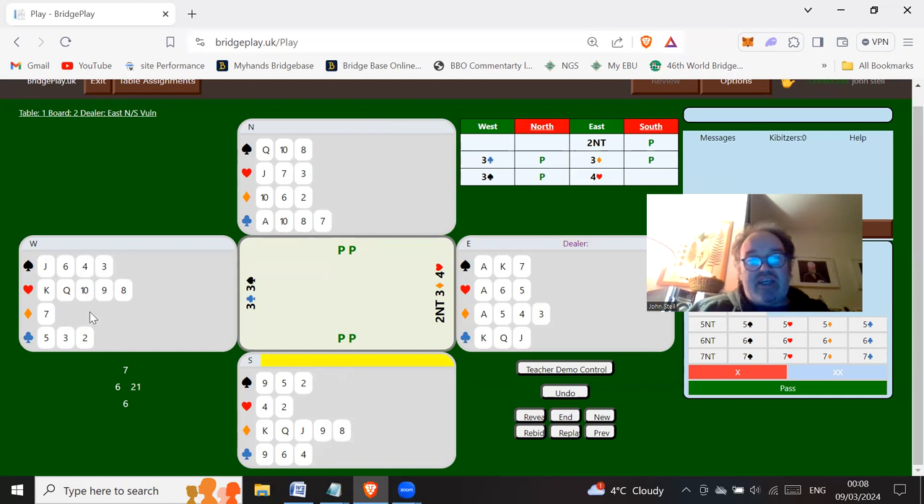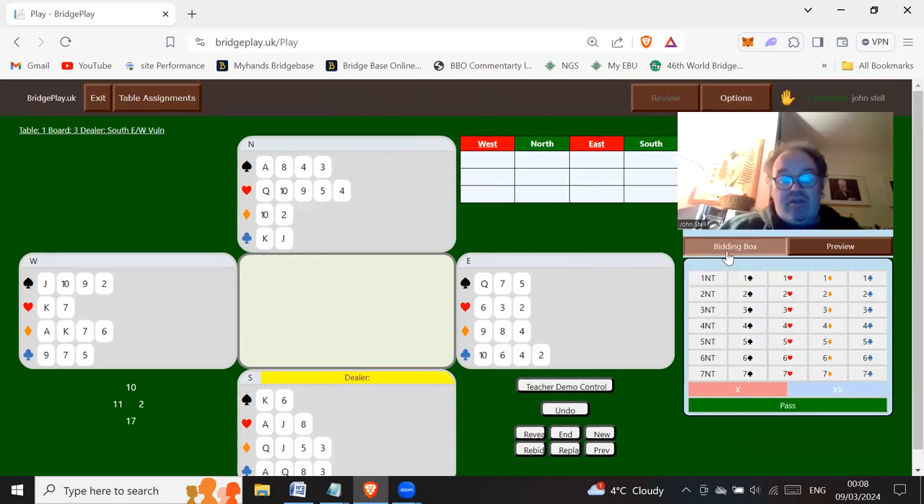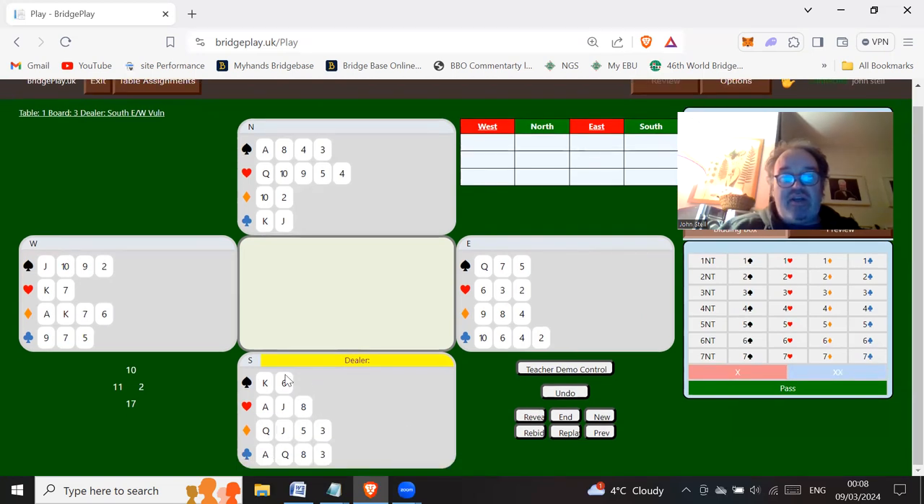Obviously with this six count, west would not be interested in slam anyway. New board. South's got a 17 count so we're going to open one no trump strong — 15 to 17 points — most people play a strong no trump. North is now going to bid two clubs Stayman, east passes, south bids two diamonds to show no four card major, and now north is going to use the Smolen convention — bidding at the three level the shorter major, so in this case three spades.